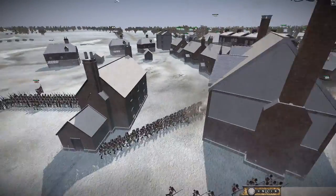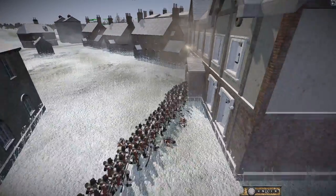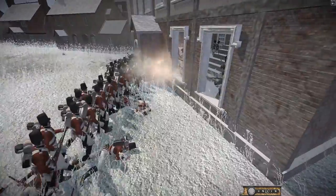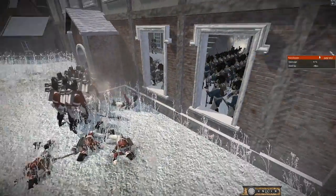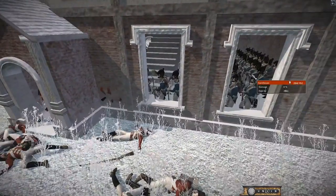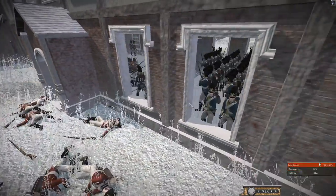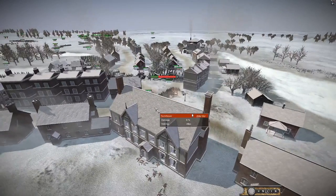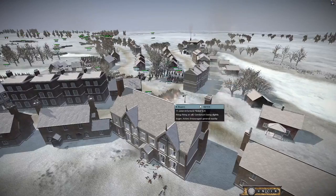The Coldstream Guards, who usually defend Buckingham Palace, are here now fighting somewhere in Germany against the Bavarians. We can't really see what's going on inside the building but I presume there's a lot of death. I'm going to say the Coldstreams are winning that, because I presume the red is the British side in that sense.